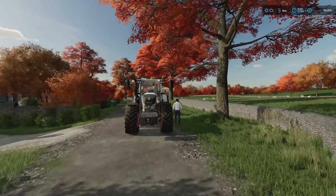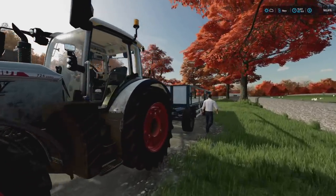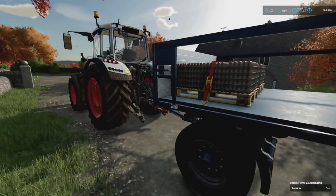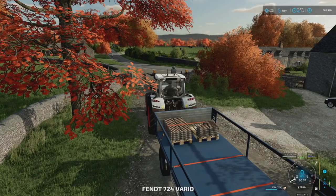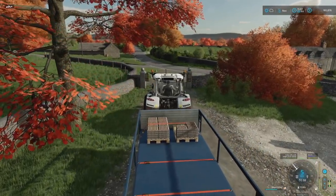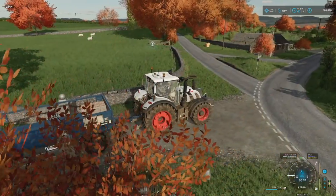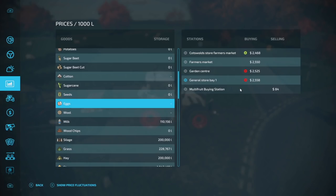Today starts with not grass work but with eggs. We've got a total of about one and a half pallets — that's all we got. It's been about two days in-game; it's November now, I think it was August the last time we sold these. We're going to be taking our eggs to the general store, bay number one — this is giving us the most amount of money.